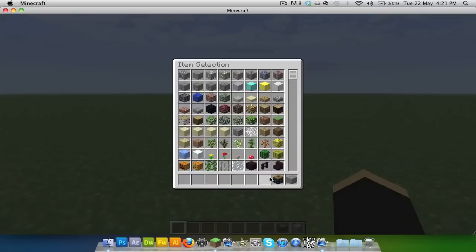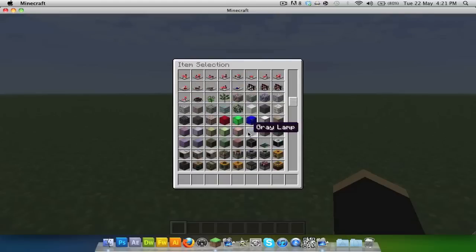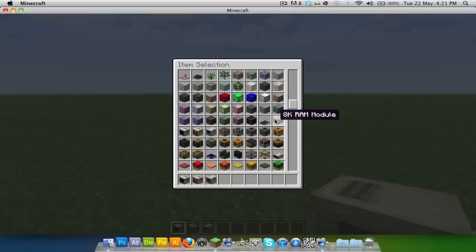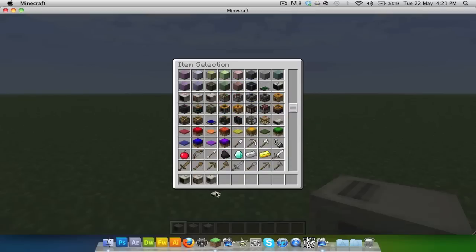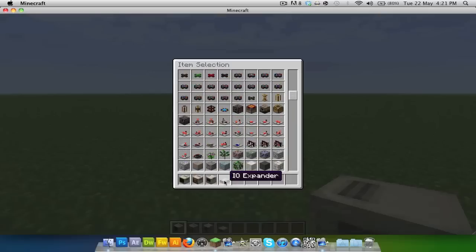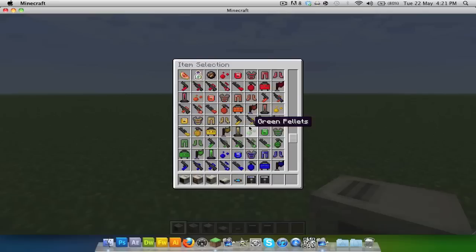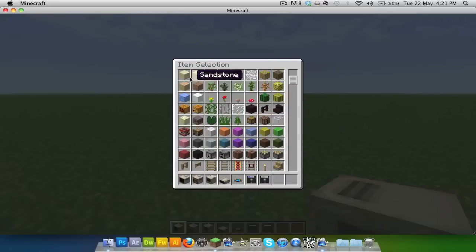First thing you're going to need, obviously, is a computer. I'm just clearing up my item selection. So the first things you're going to need are: a monitor, a CPU, a disk drive, an IO expander, some ribbon cable, a boot disk, a blank floppy, and just a building block so you can build your setup.